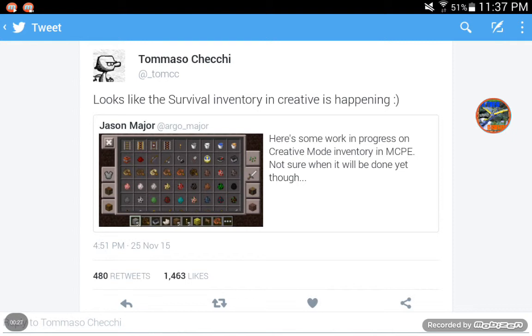What he means by that is, basically, on the PC version, people can craft stuff in creative mode using the survival inventory. It's so complicated I can't even explain it — I just realized how hard it is to explain. I'll just show you the photo, then I'll try to explain it at the end. But before we get to the photo, as you can see, he was retweeted by a guy named Jason Major.